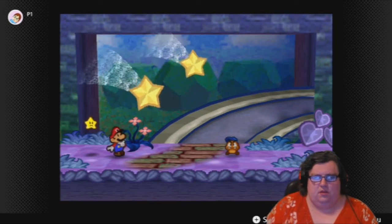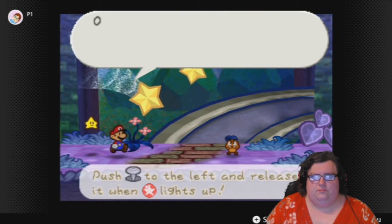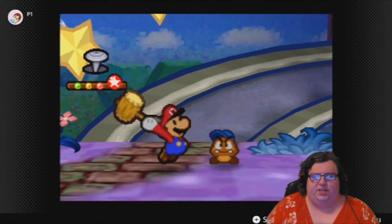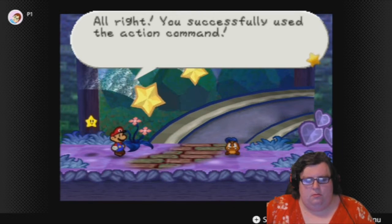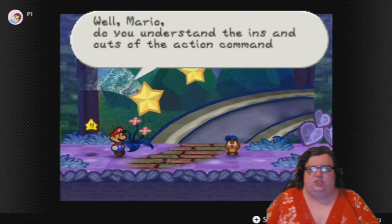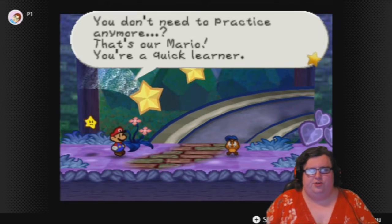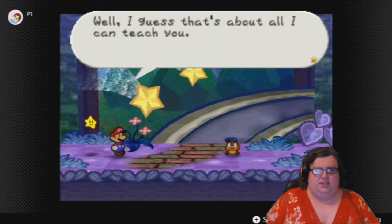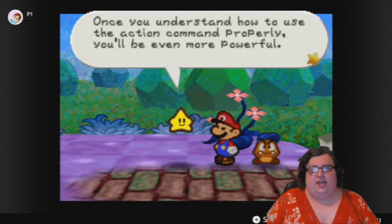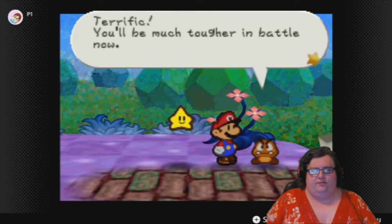Try attacking by hammer. Choose an enemy to attack. Move the control stick to the left. That's exactly it — oh wow! You successfully used the action command. Well Mario, do you understand the ins and outs of the action command? Let's practice a bit to make sure you use it properly. No — you don't need to practice anymore? That's our Mario, you're a quick learner. Well I guess that's about all I can teach you. I was trying to do action commands this whole time. Once you understand how to use the action command properly you'll be even more powerful. You'll be much tougher in battle now.